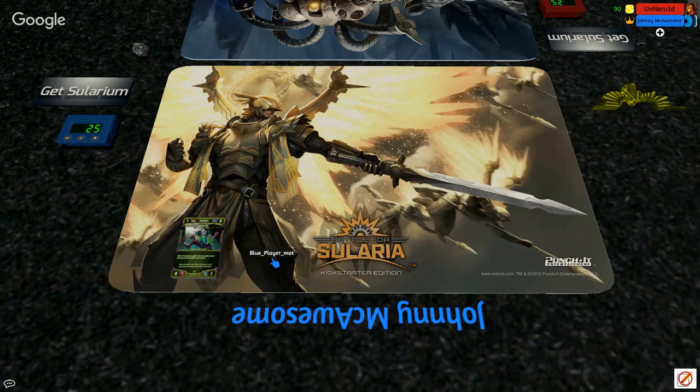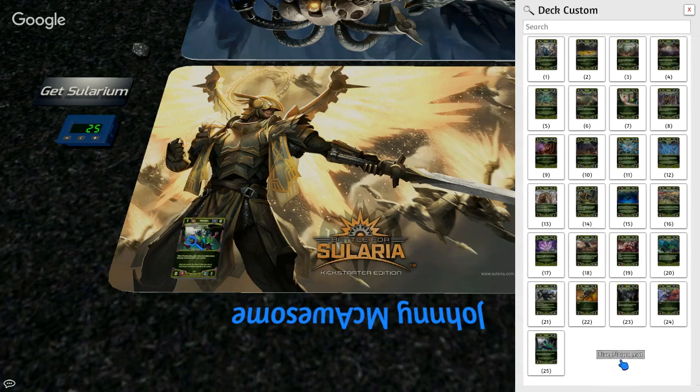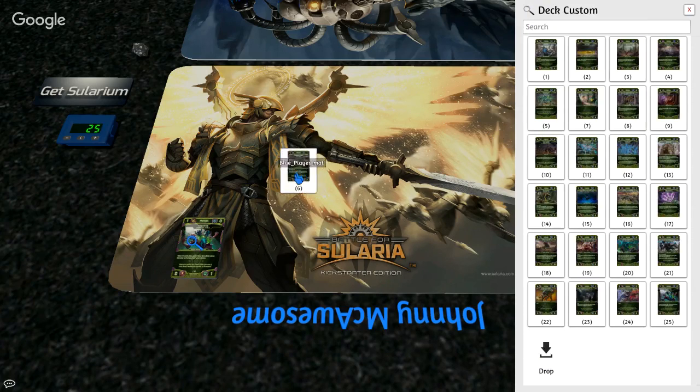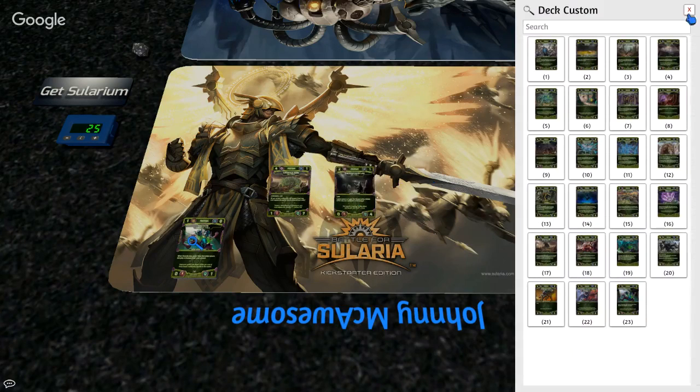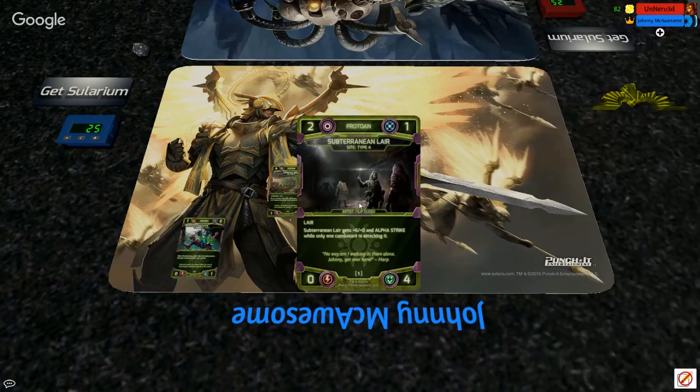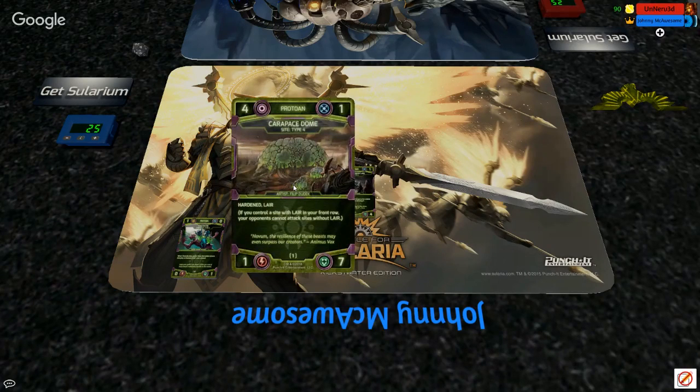Should we come out guns blazing and show the biggest change first? We've talked about some of these changes already on stream — specifically a new keyword added to the sites. We're looking at Sublayer and Carapace Dome. This keyword actually goes back to some very early design inspiration for Solarium.